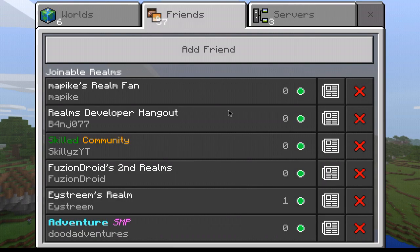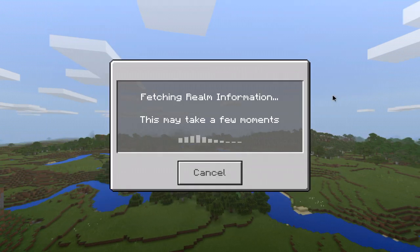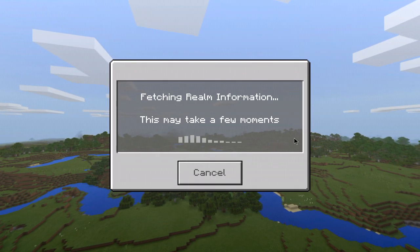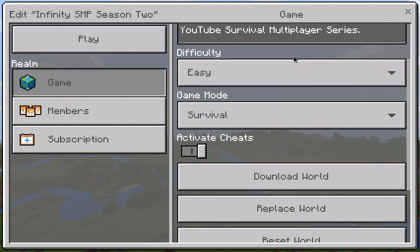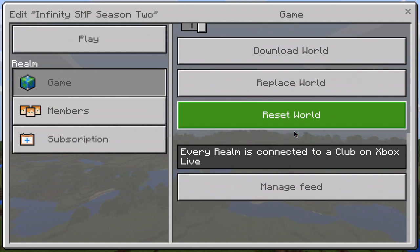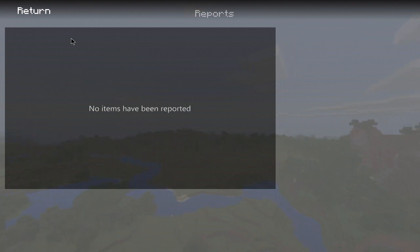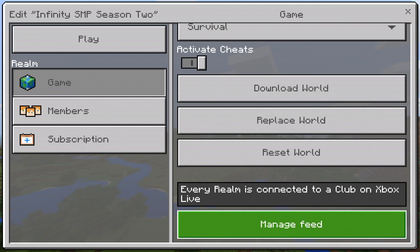I'm not sure how the realm description works — I guess if you have multiple realms you can know which one is which. It says every realm is connected to a club and you can manage the feed. There's also a reports section — no items have been reported — so I guess you can report items now. That's interesting.